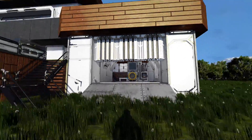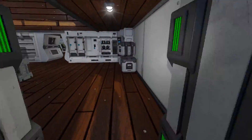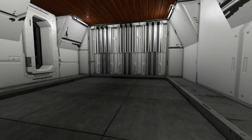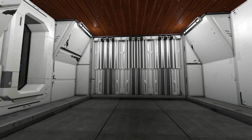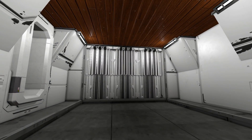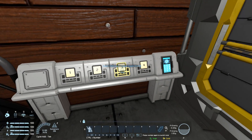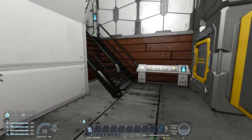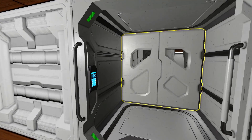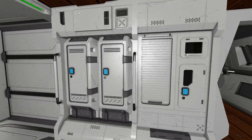We have our button panel where number one closes everything up. Coming around to the main door and going through — this is what it looks like from the inside. We've got plenty of light in here. Over here we have controls to toggle the assembler on and off, toggle the refinery on and off, and toggle the connector. Coming up our DLC stairs, which do look fantastic, we come to our first proper room. There's a single door there — there are no airlocks on here, so on a Mars-like planet you'd have to close the hangar doors first before coming through.